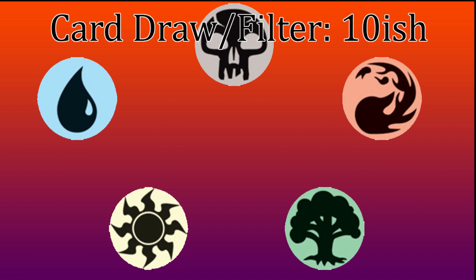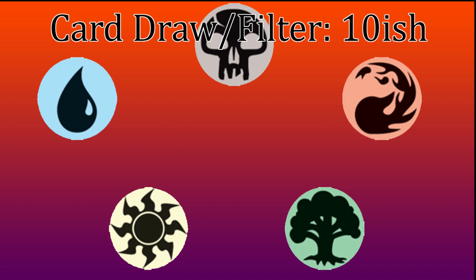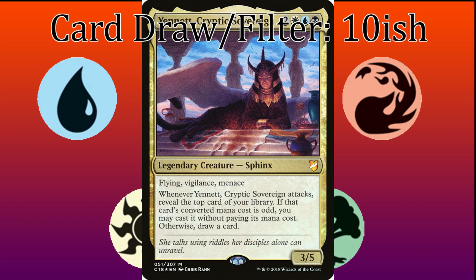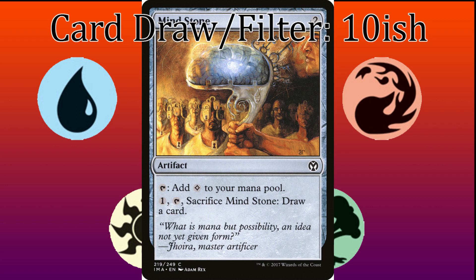The third category is card draw and filter. This covers scry, surveil, explore, brainstorms, and anything else that can take specific cards off the top of your library — so not shuffling. The magic number I found is 10. With 10, you'd be expected to draw one every 10 cards, meaning by turn 3 you'll have drawn one, propelling you towards your other removal and board wipes. 9 is acceptable in a more creature-based value strategy, but that's as low as I'd go. Going over 10 is much more acceptable — depending on the strategy, you could run as high as 15 to 20+.